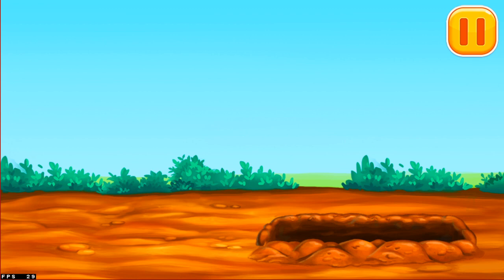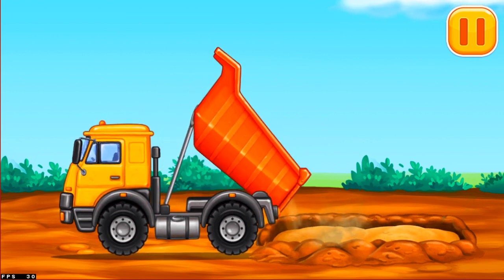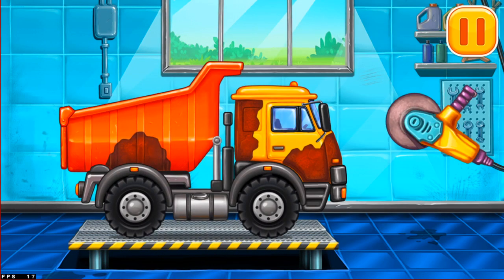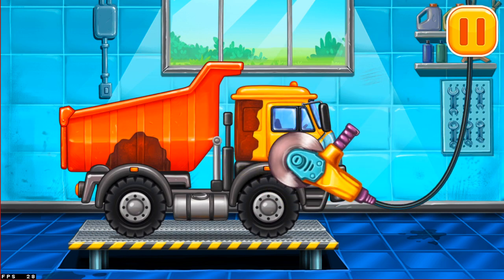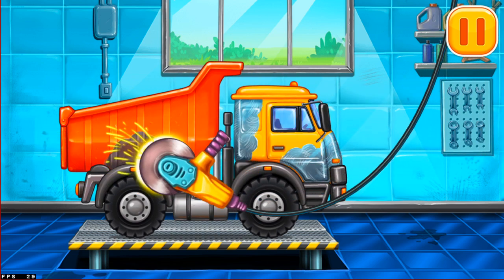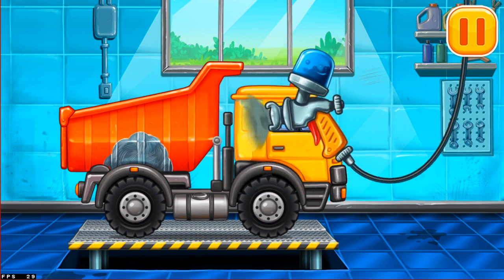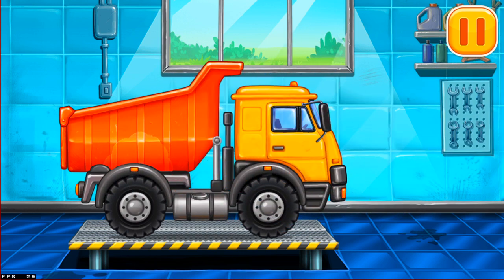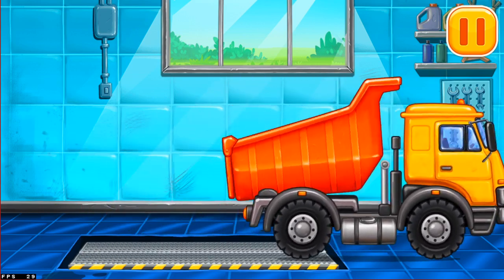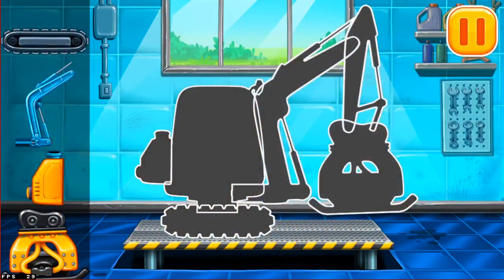Vamos fazer um cobertor de areia. Vamos reparar a ferrugem. Vamos pintar onde está descolorado. Continue assim. Nós temos que montar. Calcadeira.